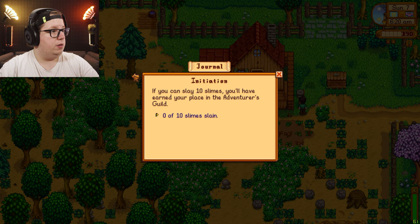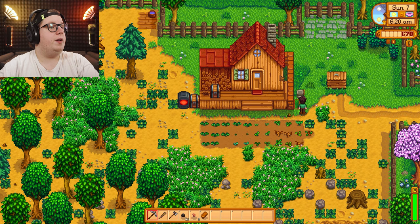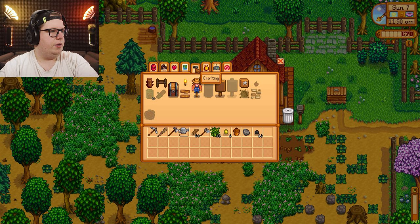Okay, starting now. Reach level 40 — that must be the end then, right? Reach level 1 farming — craft a scarecrow! That's what I was doing last episode. 50 wood, 1 coal, 20 fiber. Prevents crows from attacking your crops — has limited radius, about 8 tiles. Scarecrow — made that.